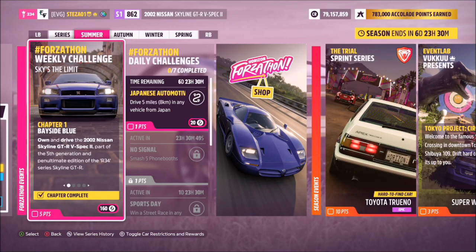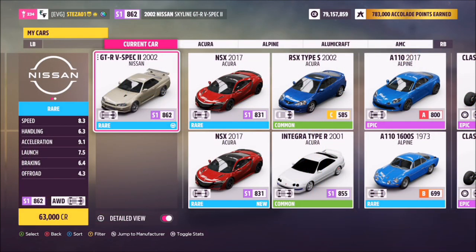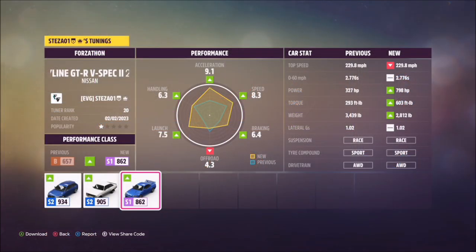Hello and welcome back to the channel. This week's Forzathon guide is called Sky's the Limit. It wants you to own and drive the 2002 Nissan Skyline R34 GTR V spec. This car needs no introduction and most of you probably have it in your garage, but if you don't, you can pick it up for 63,000 credits in the auto show or probably cheaper in the auction house.